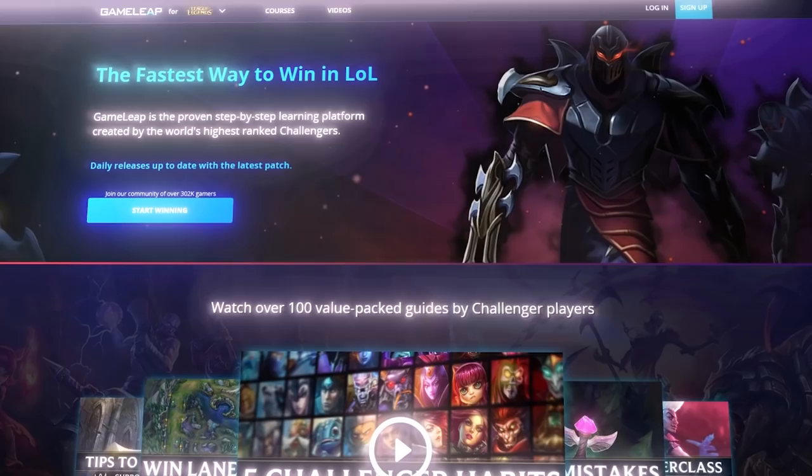Now speaking of missing something, do not miss out on the chance to sign up to the GameLeap website — we have Challenger tier courses, guides, and VOD analyses you need to improve and climb the rift. Links are in the description and comment section, and make sure to hit that subscribe button.